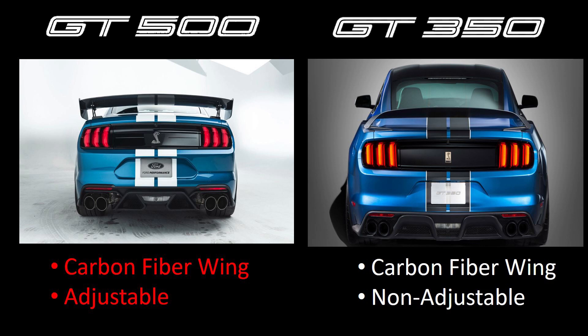Looks-wise, we must admit that the GT500 wing looks better — it looks cleaner. The GT350R wing looks kind of too racer-ish, but nonetheless it still looks good. And the GT500 is a track car — it's going to perform well, so they needed to have that downforce on the back, so we don't blame Ford for putting that thing on there.